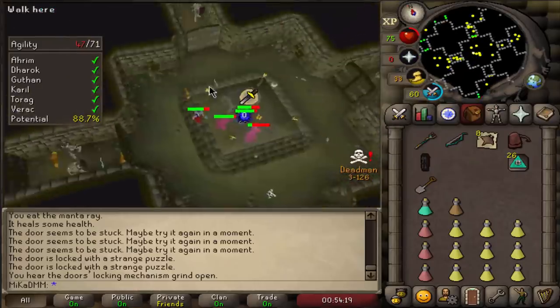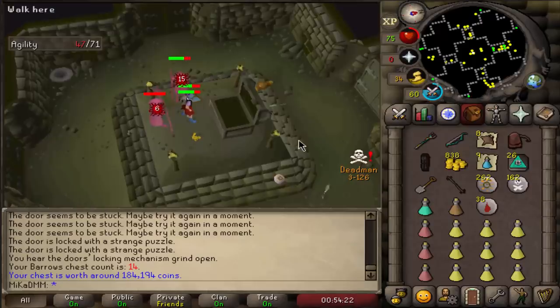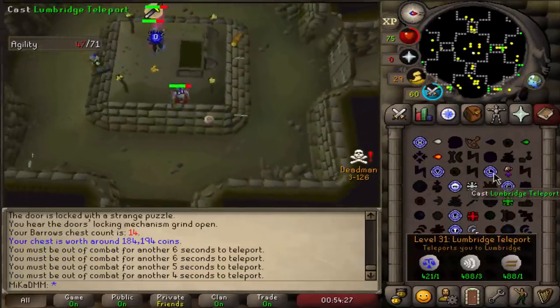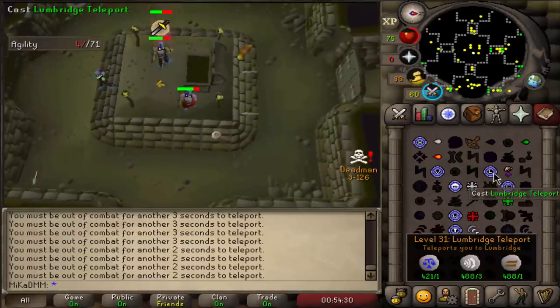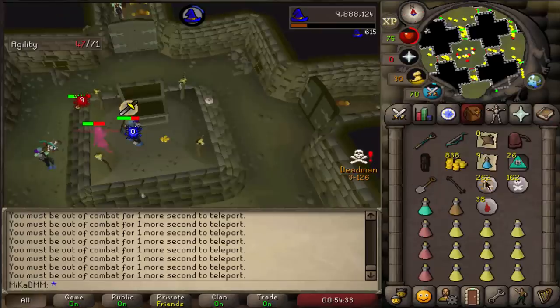Alright, the moment of truth — this one is maybe the one. Ooh, nice! Arim Staff — that is the second best in slot staff. I cannot complain with that. I already have it unfortunately, but that is not bad. I can definitely use it to sell it for something, so that's good.